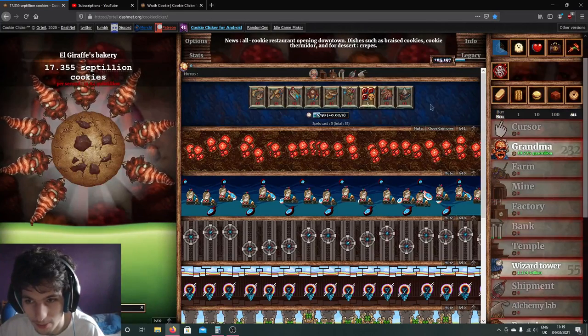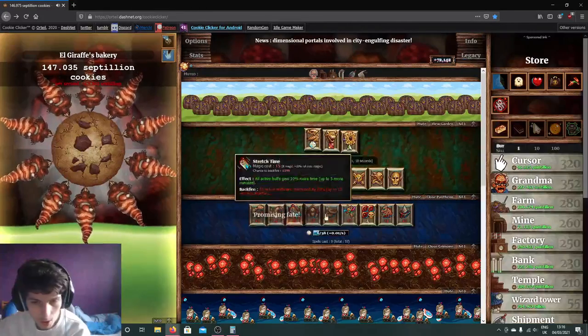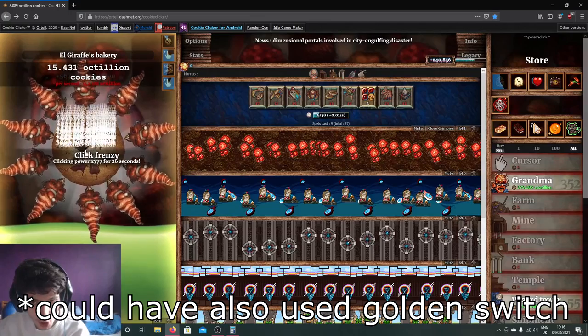We're at 25k prestige level, so we're almost ready to ascend. We've got a Frenzy building special — sell buildings, Click Frenzy. Look how fast it's progressing!